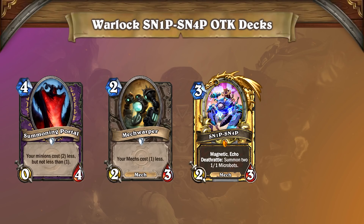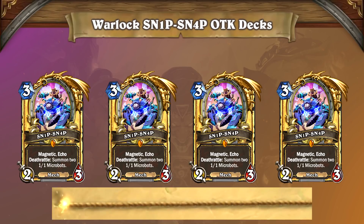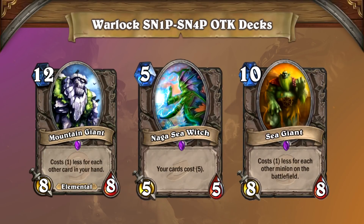Because you can often set up for a two-turn kill. Play the combo to create a board full of massive Snipsnaps, and keep going until the rope burns out. As early as turn 5, you're creating a massive board similar to the old Naga-Sea Witch combo. It'll be up to your opponent to figure out how to deal with it, if at all.